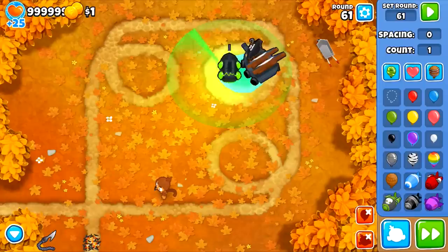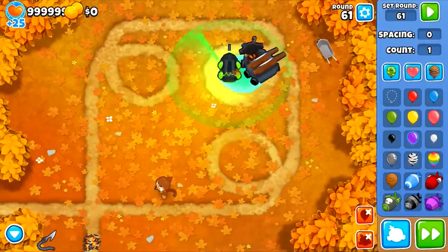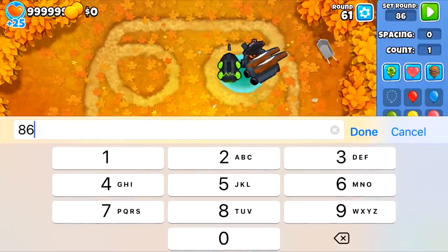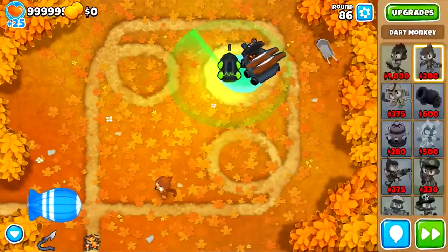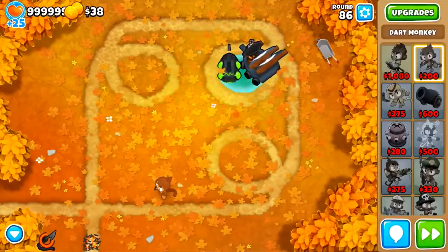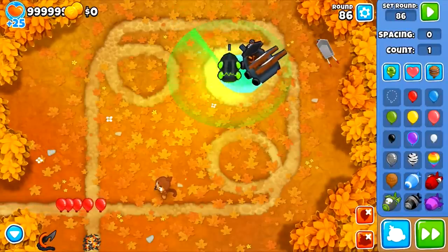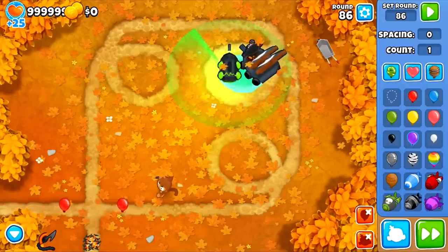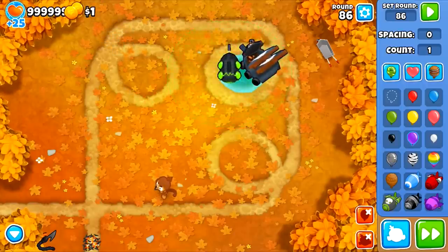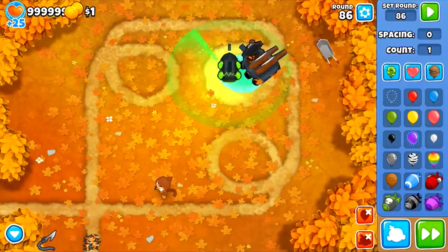Round 86 is the next income cut. Hooking a MOAB gives 38. So now we're at 10% of normal income — one tenth. It takes ten red bloons to get one dollar. This is the last income cut you'll see in regular gameplay — from round 86 until round 100, we receive one tenth of normal cash.